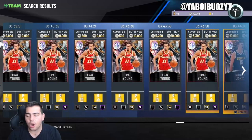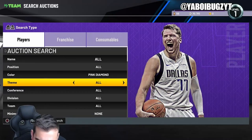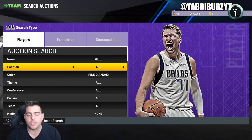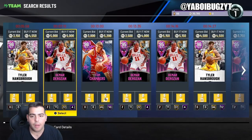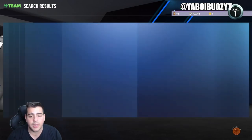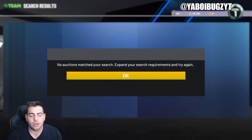Right now the market is horrendously down bad — this is the lowest you're gonna see the market in a long time. What I recommend doing is checking out pink diamonds. Everything is kind of oversaturated with the same card, so we're gonna go over the best snipe filter right now.